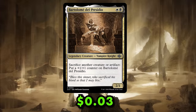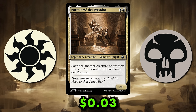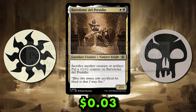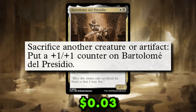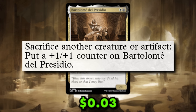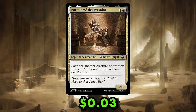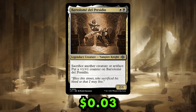The commander for Aristocats is Bartlemy del Presidio, a 2/1 legendary vampire knight for one white and one black mana. Bartlemy has a very simple ability: sacrifice another creature or artifact to put a +1/+1 counter on him. And that's it. There's no once-per-turn clause here — it's like Wizards of the Coast wants us to do broken things with this distinguished gentleman.